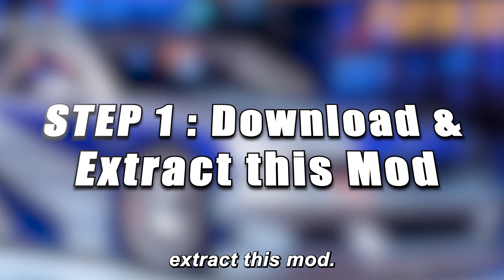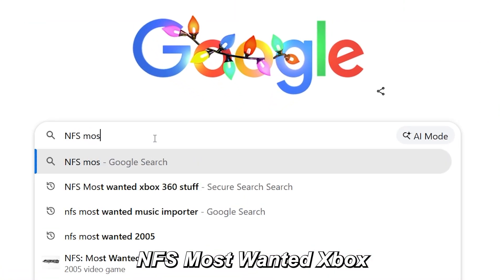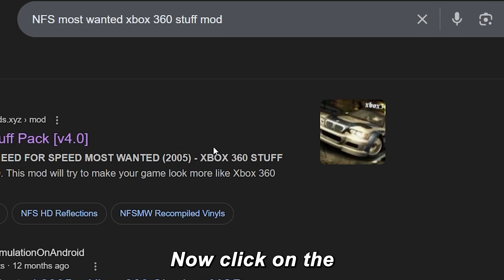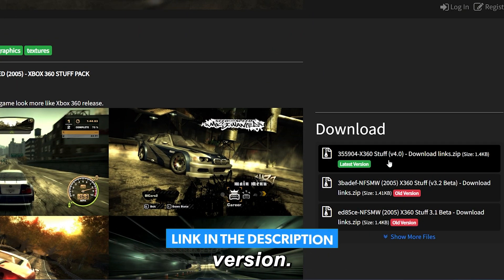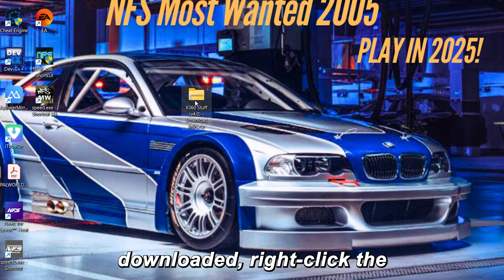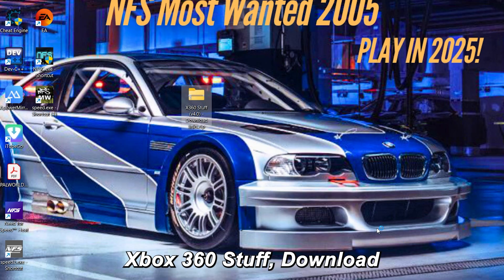Step 1: Download and extract this mod. First step — don't mess this up. Open Google and type 'NFS Most Wanted Xbox 360 Stuff Mod' and hit Enter. Now click on the link from NFS Mods, the official page. Scroll a little down and download the latest version — click it and your download will start in a few seconds. Download link is in the description.